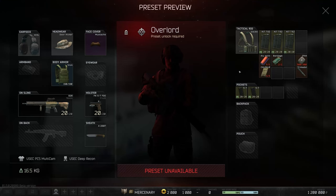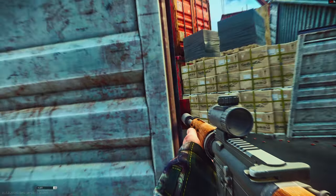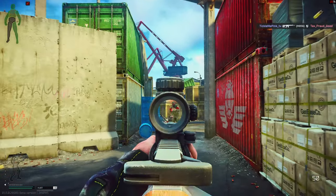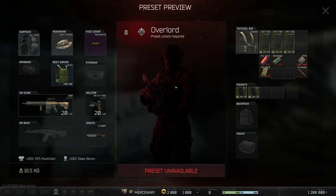Up next is Overlord, who gets fairly armored with a Slick — once again no helmet — but he has a G28 with a 1x-4x optic, which I think is going to be super nice in Arena. A 6x optic is a little too much unless you're up in a tower overwatching the chopper, for example. He has M62 ammunition and Trimadol, which helps him stay ADS'd much more consistently and pull off flanks. If you're a tactical player with good aim, patience, and trigger discipline, Overlord might be very fun to play.